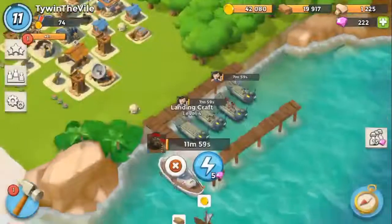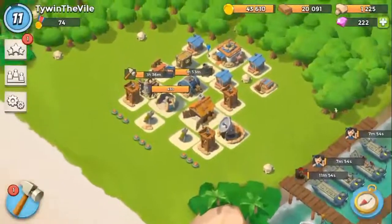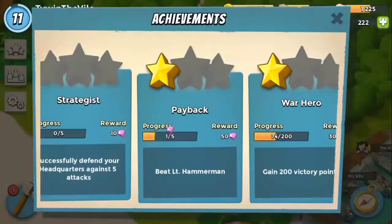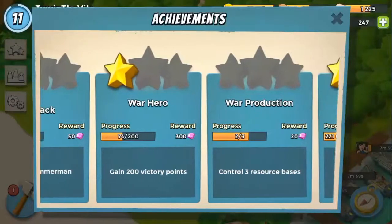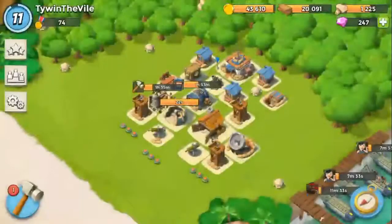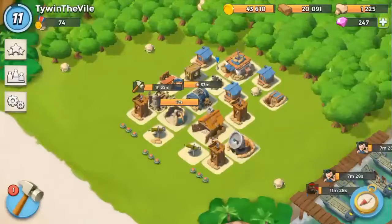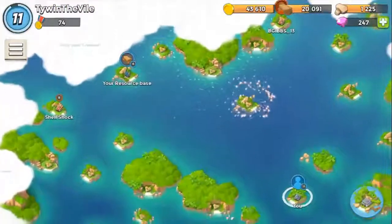Early on the gems — or crystals as they're called in this game — are pretty balanced and you get a decent amount from achievements. I did spend five dollars on the game to support Supercell because this game is definitely worth five dollars to me. War hero is what we want to strive for — 300 crystals for war hero — though I'm sure the higher headquarters you get, the less 300 crystals will go.